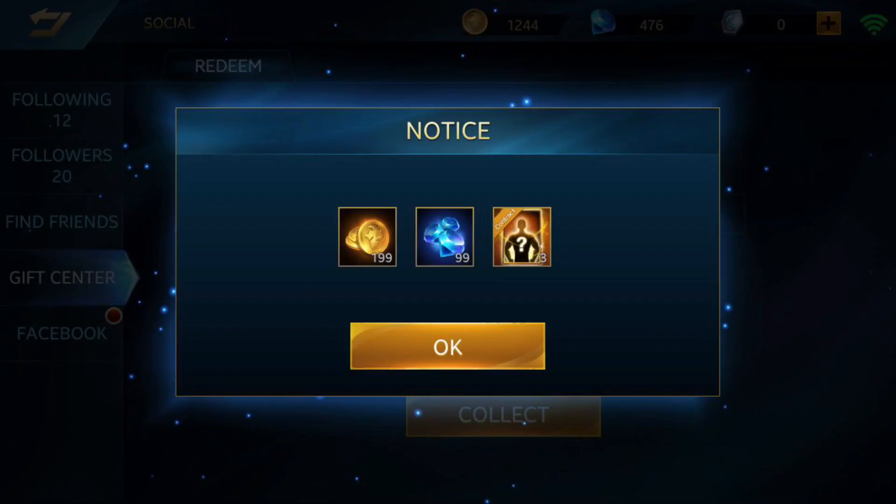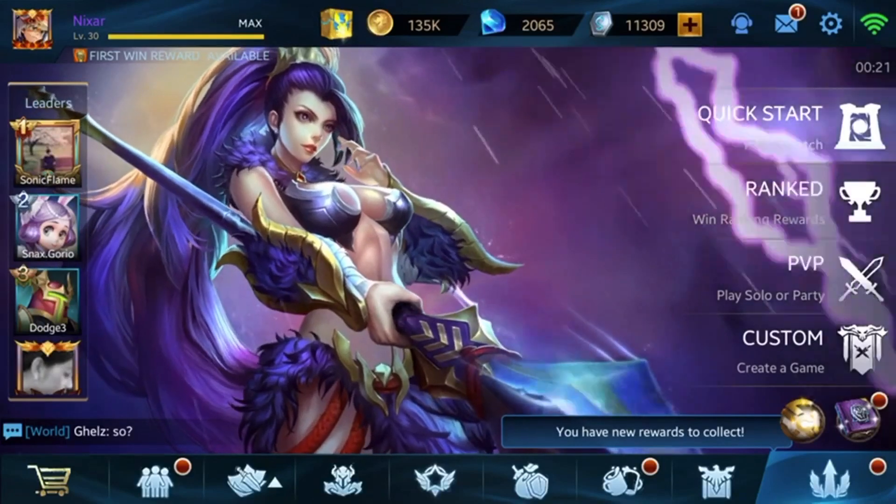If you've already redeemed it once, you will not be able to redeem it again. But if you haven't redeemed it, this is what you'll get: 199 gold, 99 diamonds, and 3 hero trial cards. It's not a lot, but it's a gift of appreciation from Heroes Revolve. For new players, you can open the hero trial cards and hopefully get a hero that you really want to try.